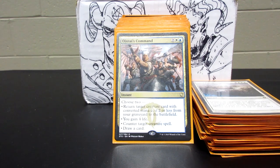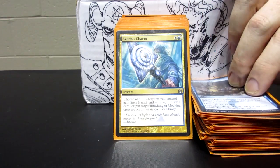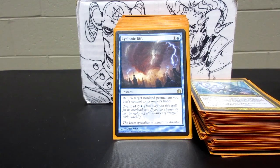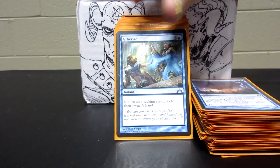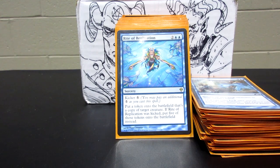Ojutai's Command is not quite as good as Cryptic Command but it's still pretty good — it brings creatures back to life, counters stuff, and draws cards. There's a copy each of Treasure Cruise and Dig Through Time. Azorius Charm is in here too. Cyclonic Rift is one of my favorite blue cards in EDH — it's kind of a griefer card that makes everyone very mad at you, because all your stuff is still there but all your opponents' stuff is returned to their hands at someone's end step, so they have to discard. Rite of Replication at kicker speed usually ends the game if you copy a Titan or something.